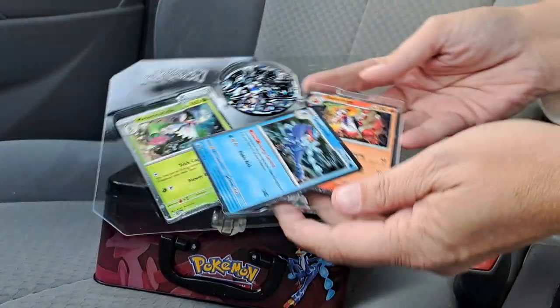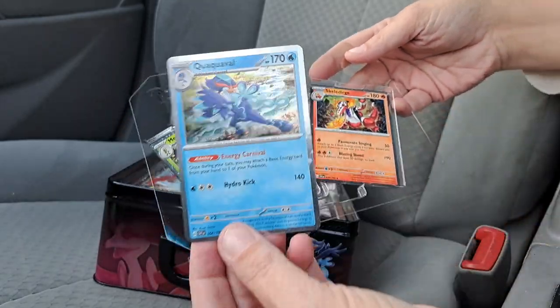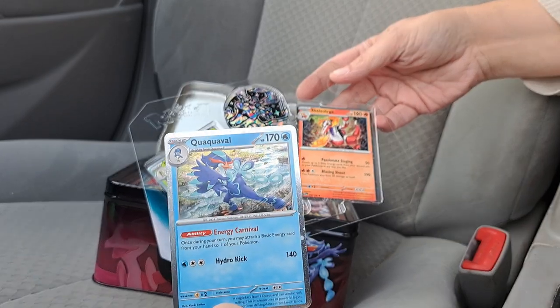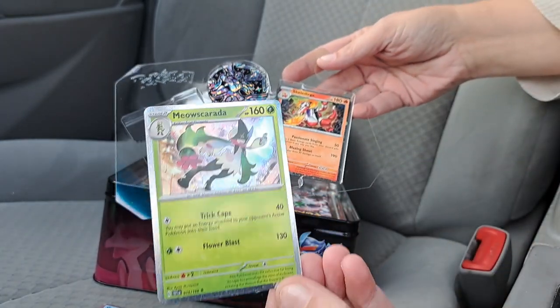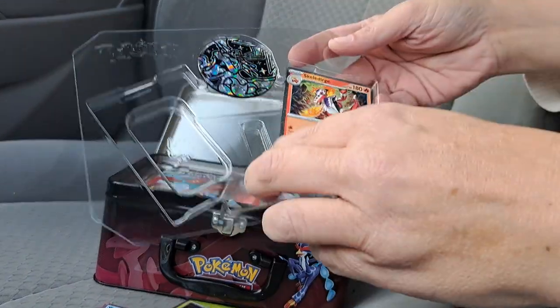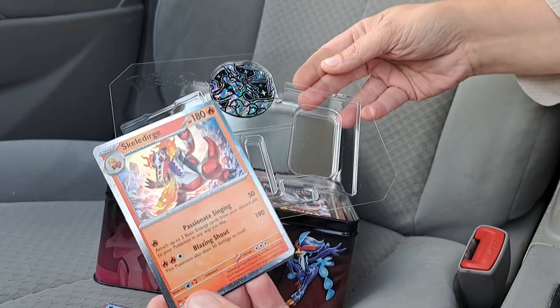So here's those three promo cards. We get Quaquaval, and we get our Meowscarada — look at that bad boy — and then we've got Skeledirge.